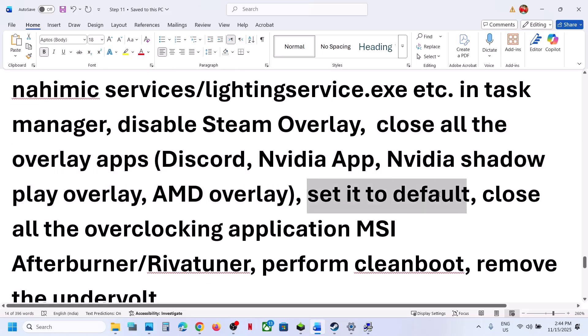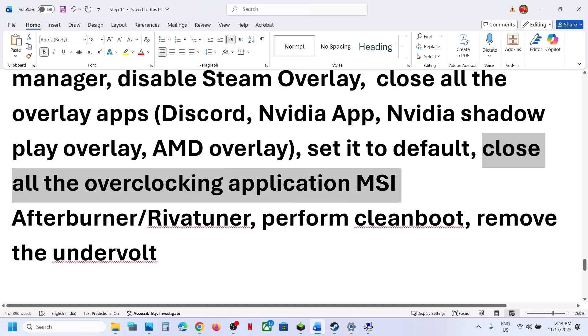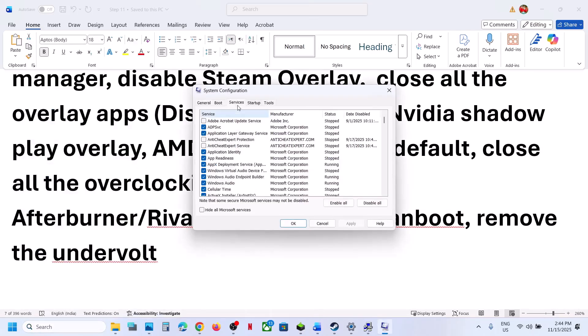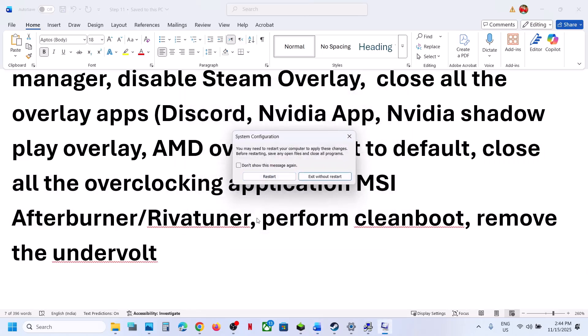Do not overclock — set everything to default and close all overclocking applications such as MSI Afterburner and Riva Tuner. Perform a clean boot: type System Configuration in the Windows search box, click on it, go to the Services tab, check Hide All Microsoft Services, then click Disable All. Hit Apply, click OK, and restart your computer when prompted.